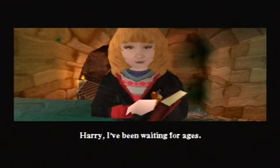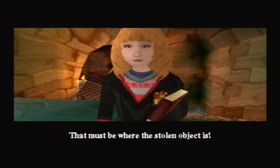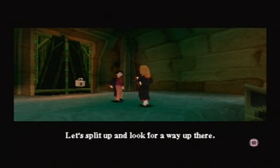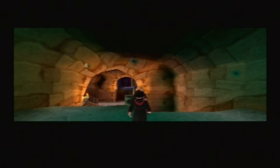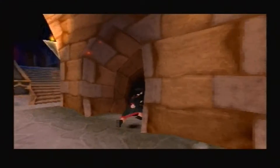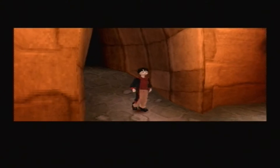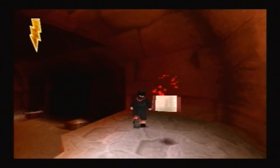Ron: 'How did we get back here? Harry, I've been waiting for ages. Do you remember that Dumbledore said that the upper castle is out of bounds to all students? That makes it the main objective. Let's split up and look for a way up there. Good luck, Harry.' But I know there's something secret in here. Let's save and carry on.